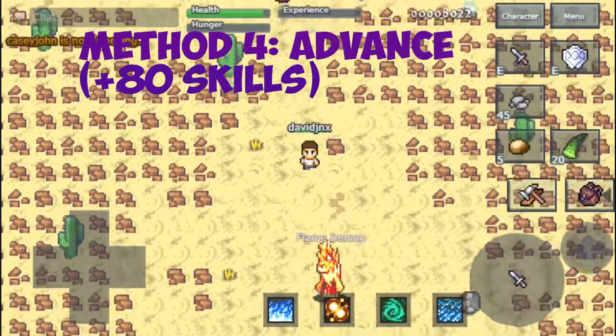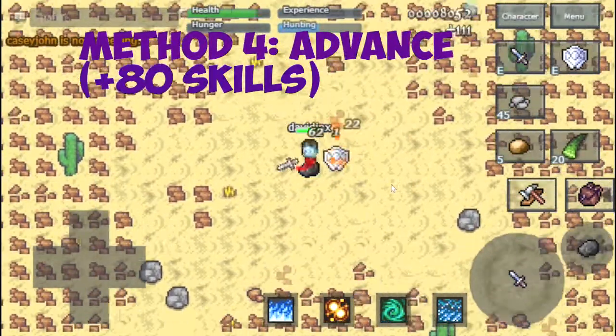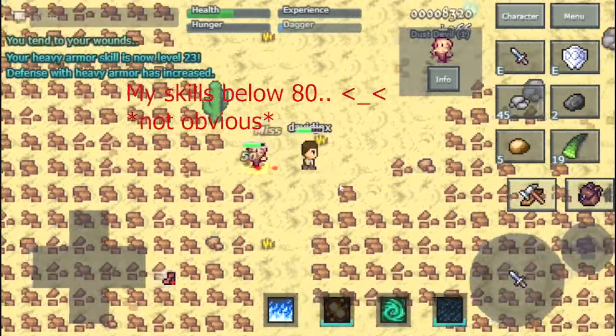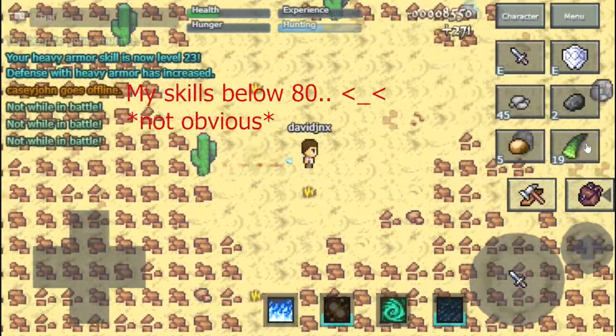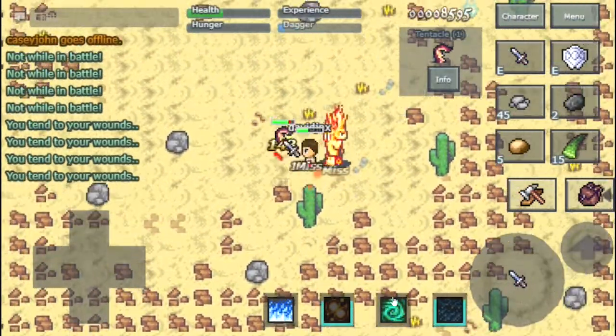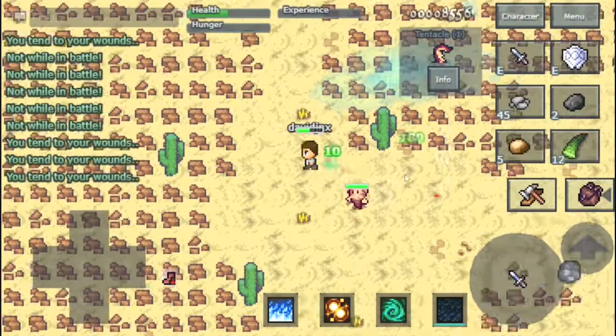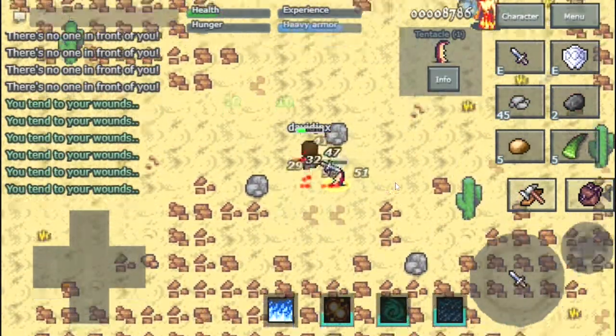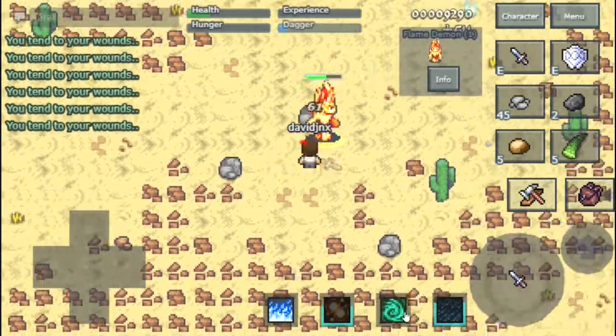Our final method is method four, and this is for advanced players. These players need at least 80 plus skills on weapon, armor, and shield. You want to go past the demon and kill the dust devils, the tentacles, everything there on the first path. Then move on to the second path, destroy everything there, then the third path — destroy everything.